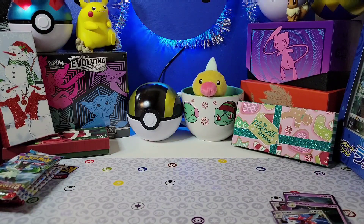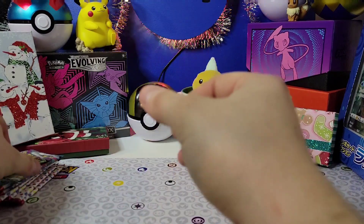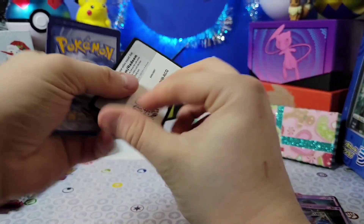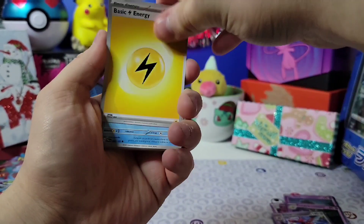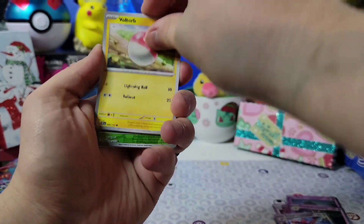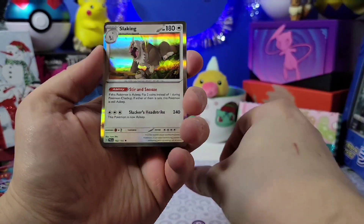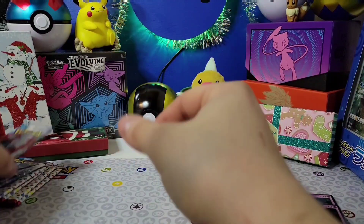Alright, ability evolves. Quite a few things I haven't pulled from this set — I think this is the set I pulled multiple secret rare Skeledirges from. Going through: dark, electric, Love Disk, Snover, Etchling, Voltorb, Muscharna, Tinkaton, Tauros, Pom-Pom, Quaxly, Bramble, and a Slakoth. Alright, on to Paradox Rift.